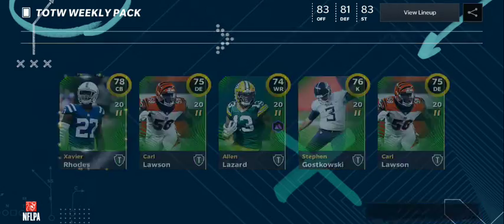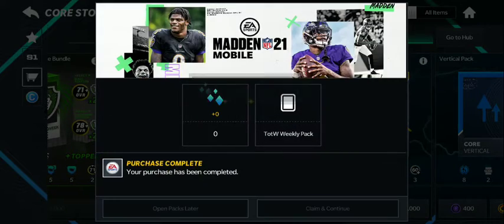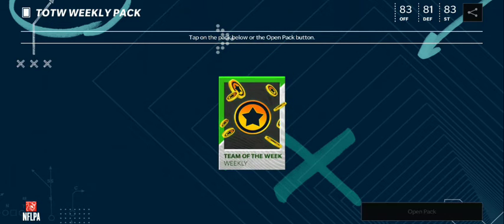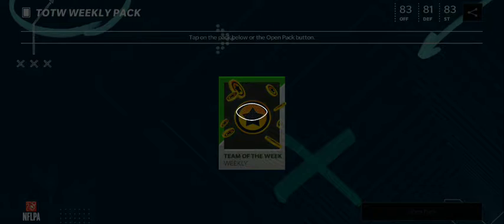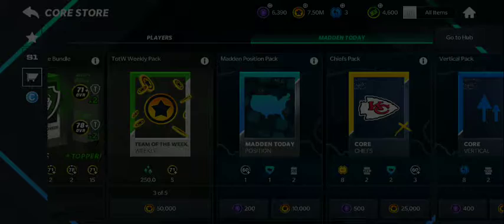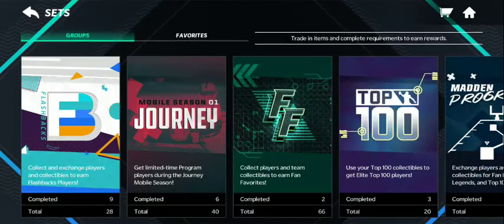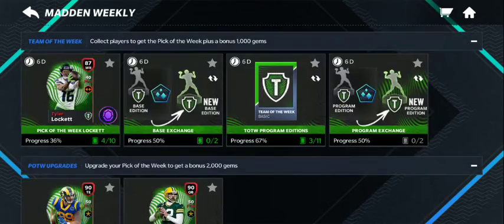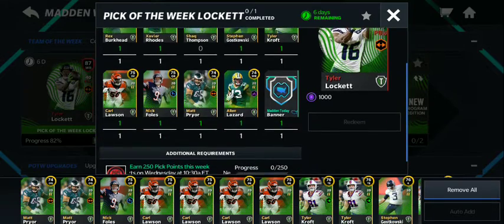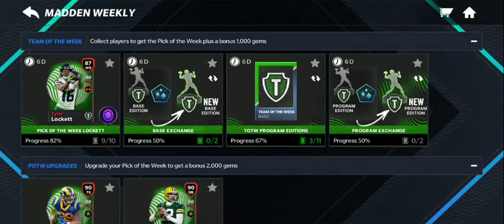I will probably have all the packs I need to get Tyler Lockett, and then I just have to work on the weekly challenges so I can get the weekly points. I think that should be almost everyone — I just need Shaq Thompson. So if I have to buy one, it's not going to be a big deal.